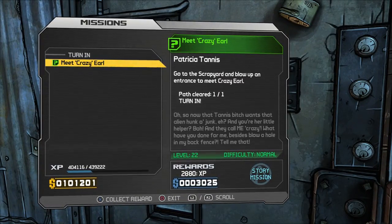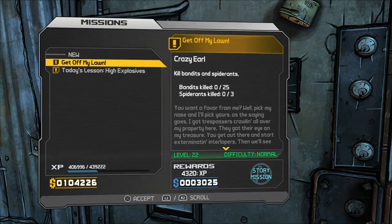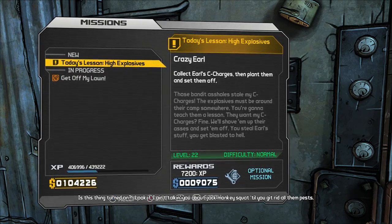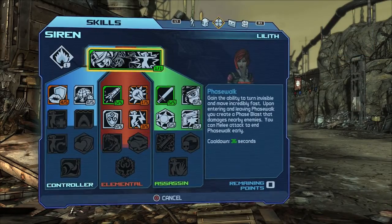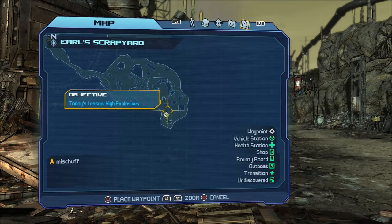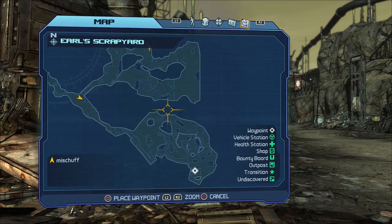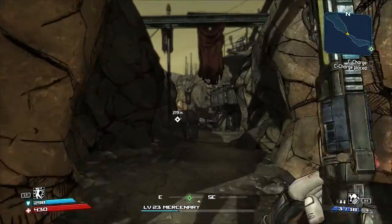Came to say hi, I think. Kill bandits and spider ants — that's the story mission. And today's side mission: collect Earl's C-charges and plant them and set them off. Alright, let's take a look at the map. Where are we going? To the right. There's a mission available — Claptrap rescue. I guess we'll start by going down to the right, we just gotta kill bandits.